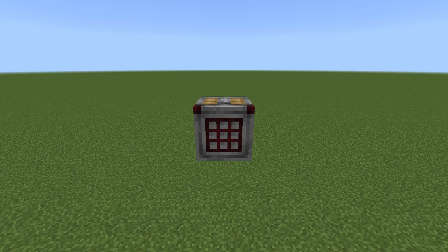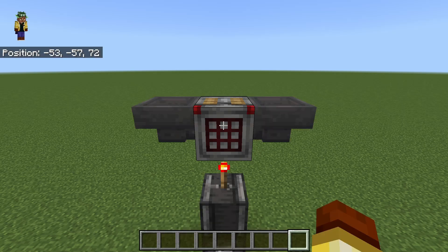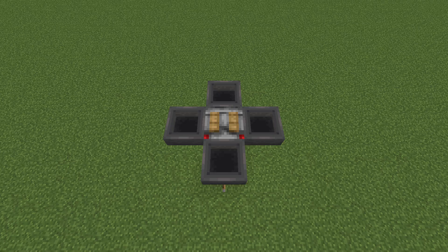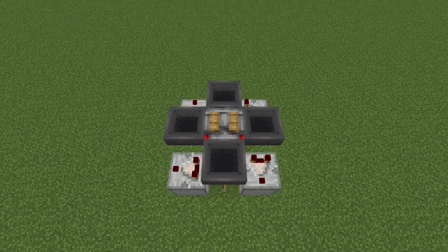The key to making any unbuffered autocrafter is to synchronize loading ingredients and powering the crafter. That's easy enough to do by using hoppers to load the crafter and hard powering the crafter itself. It's a little harder to do that with four filtered hopper lines while also making sure each hopper has an ingredient ready so that you don't mess up the recipe and jam the crafter.